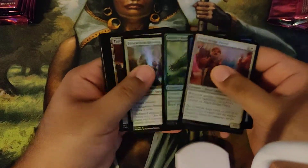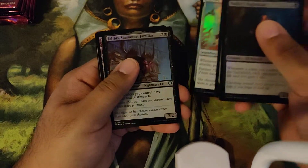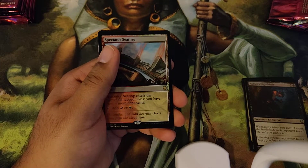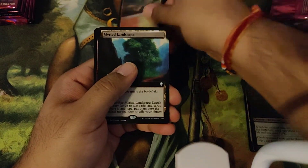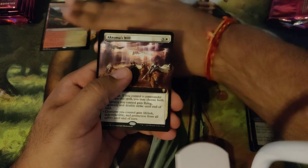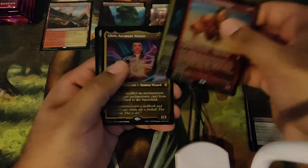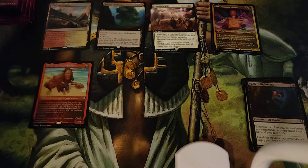Alright, we've got our commons and then our uncommons, our two legends. Our first foil rare is a Spectator Steeding. And then we have an Extended Art Myriad Landscape and Extended Art Acroma's Will. And then our etched foils, we have Dargo, Caridor, and Gen. So let's do uncommon, two rares, and a token. We now have a spot for Extended Art foils, Extended Art foil common uncommons, and Extended Art foil rares.